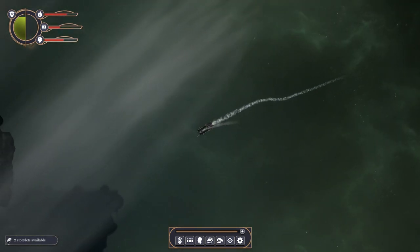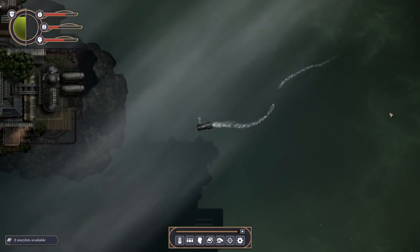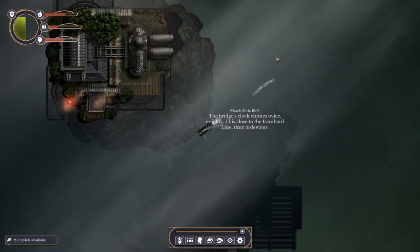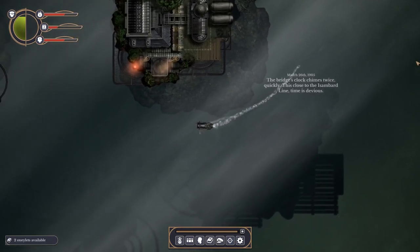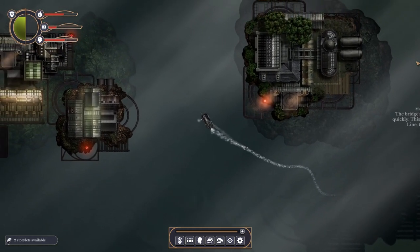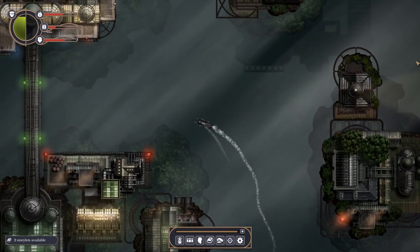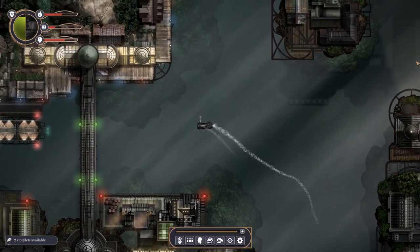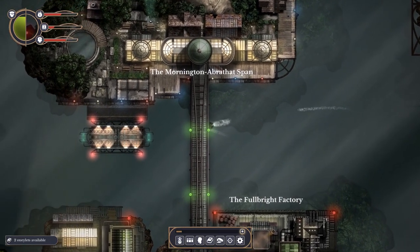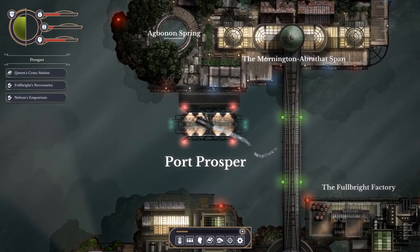I've moved away from the rim of the region - this looks promising! Yes, I've come the long way around. The bridge's clock chimes twice, quickly. This close to the Isambard line, time is devious. Let's subtly work our way in. A lighthouse - where are we? The Fulbright Factory, 100 experience gained. The Mornington... Abraha... Span. Port Prosper! And I've gained experience - lads, lads, lads, this is exactly what we need.